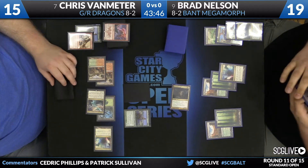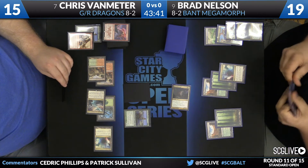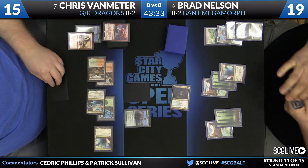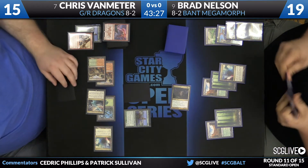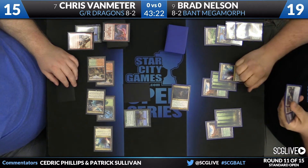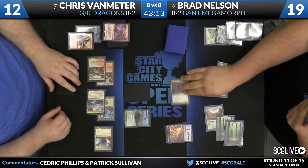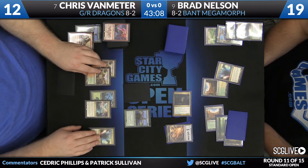Here comes Fleece Maned Lion. Chris maybe eyeing up a block here, maybe to tie up Brad's mana for the turn. With the life totals the way they are right now, it's already close to attractive enough for Brad to go monstrous. Really, at that point, Chris is only playing around Dragonlord Ojitai being in hand. By committing a block, that forces Brad to go monstrous. There's a morph - likely to be Den Protector. Brad will pass the turn back over to Van Meter.